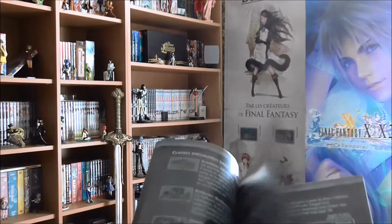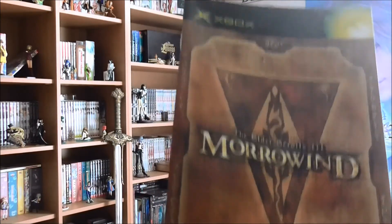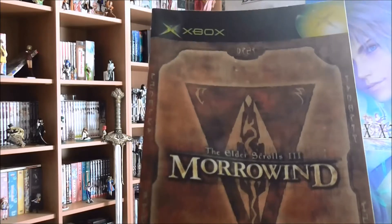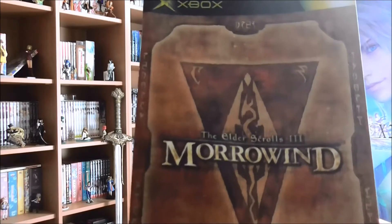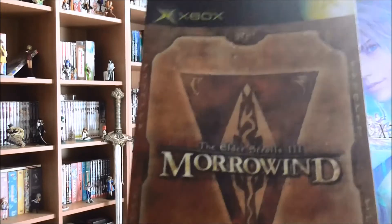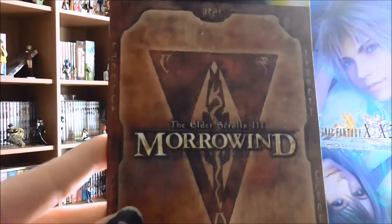À cette époque, on avait de belles notices tout en français, pas du multilangue, c'était tout en français. Sur des jeux comme Morrowind, quand les joueurs consoles se sont retrouvés face à ça, ils ont dû passer par la case notice, parce que les joueurs PC étaient habitués à lire. C'est du gros contenu. Morrowind, quand il est arrivé sur Xbox, je pense que les mecs qui n'avaient jamais vu un Elder Scrolls de leur vie se sont rendus compte de ce qu'on pouvait faire sur PC. La Xbox originale tenait quand même le pavé et proposait une version plutôt jolie de la version PC.